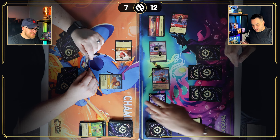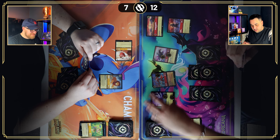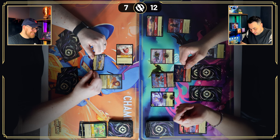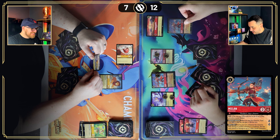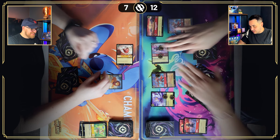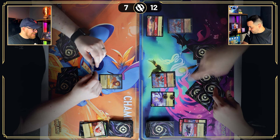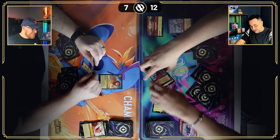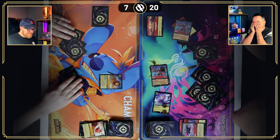Drawing for turn — I think I can close the game. I'll use five to shift Mulan again into another Elite Archer — now I have two. By challenging Pumba both get banished, so all of Charlie's other characters get the plus-one lore trigger. Three, six, seven, eight — that's exactly the twenty lore I need. Game!